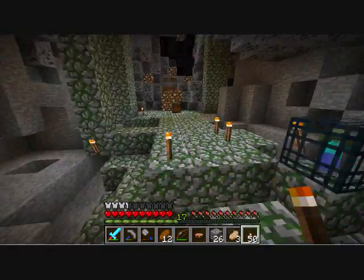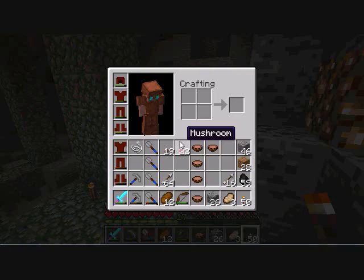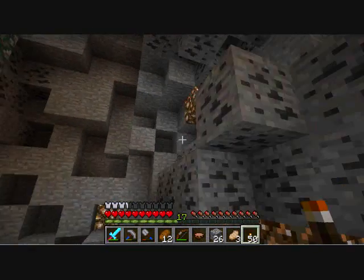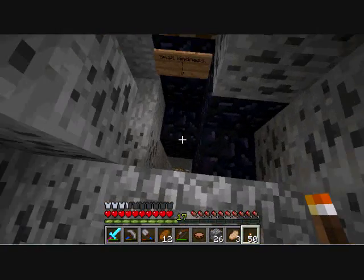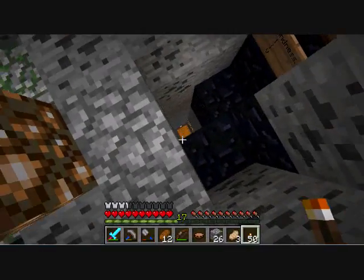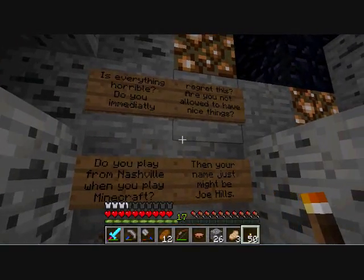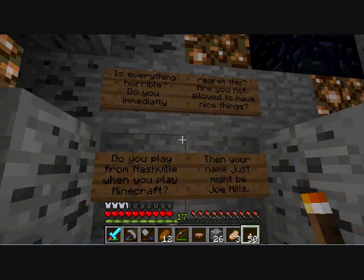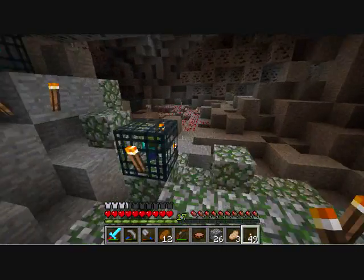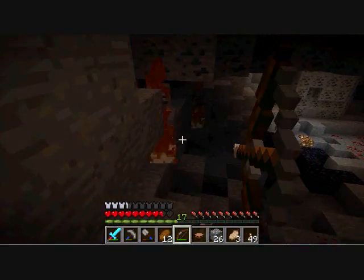This whole area up here — last time I came in, there weren't glowstone blocks in the ceiling, so it was all dark and I had to light up this whole area. Things were only spawning down on the bottom. There are two spawners here, they're both zombie spawners. This chest had some food, nothing particularly interesting, nothing we haven't seen already. That chest had some seeds and bone meal. This sign says: 'Is everything horrible? Do you immediately regret this? Are you not allowed to have nice things? Do you play from Nashville when you play Minecraft? Your name just might be Joe Hills.' I recently heard of Joe Hills and I get it now — he's a let's player from Nashville.